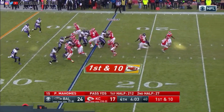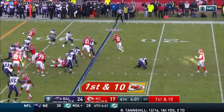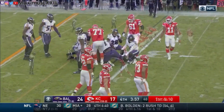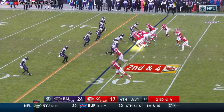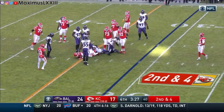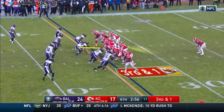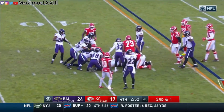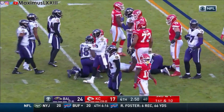Spencer Ware starts the next drive with 2 good cuts to avoid a tackle for loss and gains a hard-fought 6 yards. On 2nd and 4, they give it to Ware on the draw, but inside linebacker Patrick Onwosor makes a nice tackle to stop him short of the first, bringing up 3rd and 1. The Chiefs run directly at No. 97, Michael Pierce, and with a 4-yard gain, bring themselves to a new set of downs.